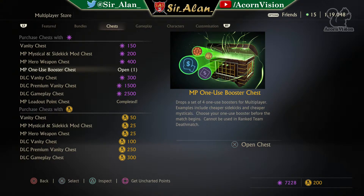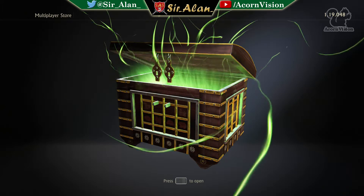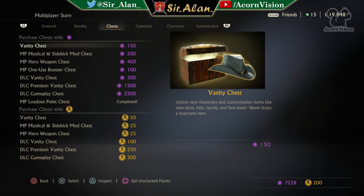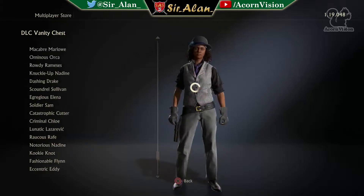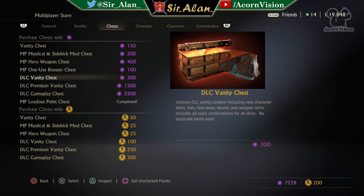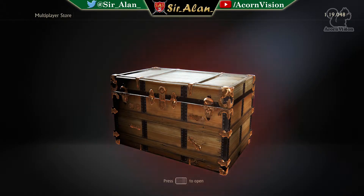I'm going to switch over to the multiplayer store now. I've only got one free chest to open - a multiplayer booster chest - because I've only leveled up once. I'm quite high level now so it takes a while to rank up, and I've been playing a lot of co-op as well. I don't really use my one-use boosters until I know how difficult a game is going to be. I'll do about 10 of these DLC vanity chests and then a few hero weapons. I haven't bought any of these DLC items before, but since prices have come down I figure why not.